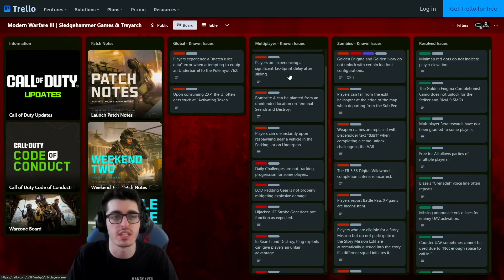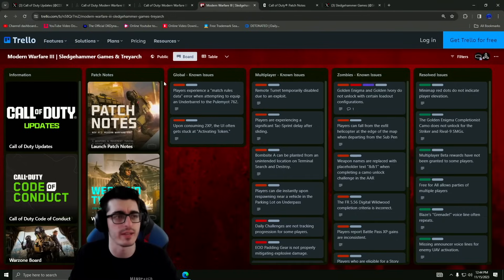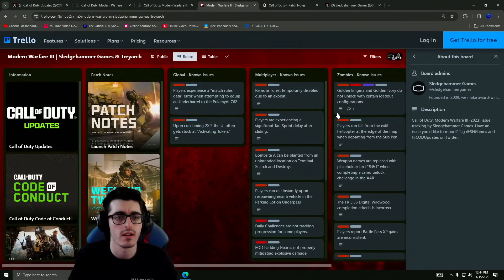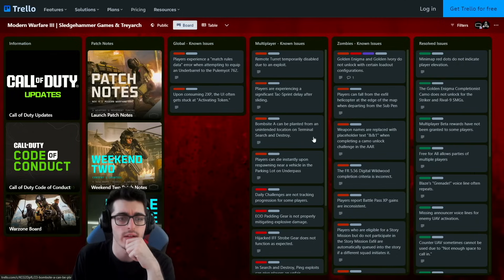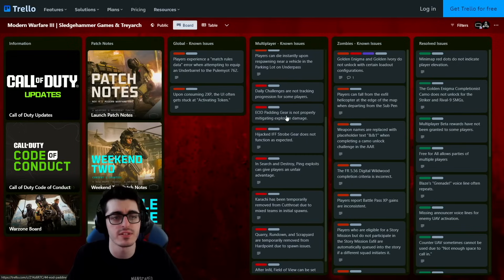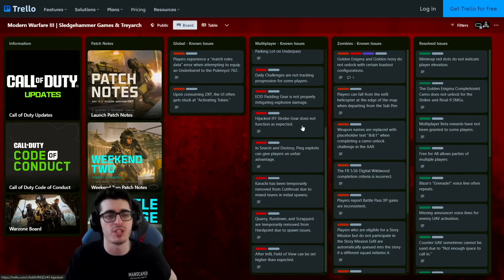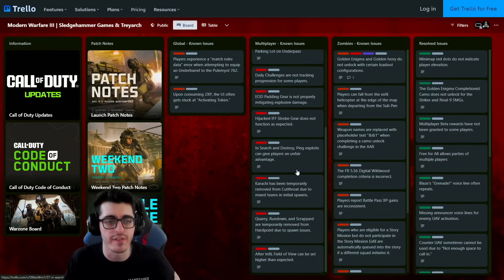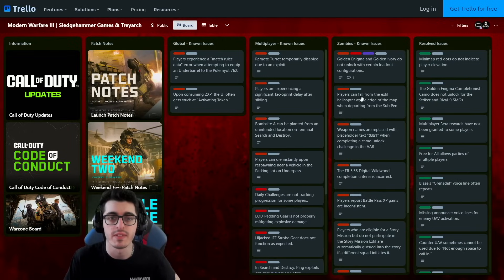Players are experiencing a significant tac sprint burn delay after sliding. The A bomb site plant from an unintended location on Terminal has already been fixed. Players can die instantly upon respawning near a vehicle in the parking lot underpass. Daily challenge not tracking progression for some players. EOD Padding gear is not properly mitigating explosive damage. Hijacked IFF Strobe gear not functioning as expected. SnD ping exploits can give players an unfair advantage. Karate has been temporarily removed from Cutthroat due to mixed teams and initial spawns. Quarry, Rundown, and Scrapyard are temporarily removed from Hardpoint due to spawn issues. After infill, field of view can be set higher than expected.